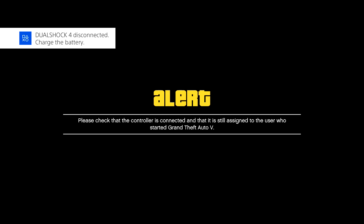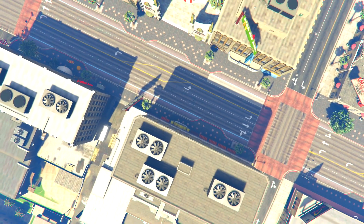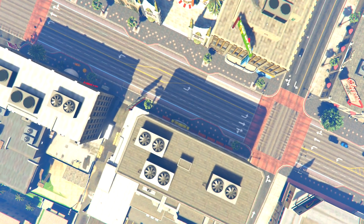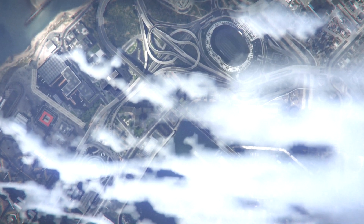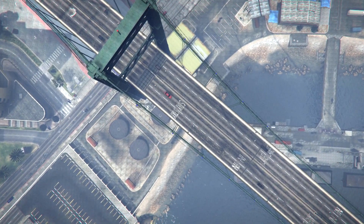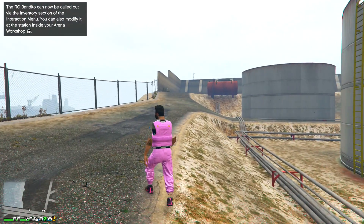Join, hit X, 'are you sure' — yes. Second alert message — tell your friend to leave. My controller died but I think I still got it, so I'm just going to accept that alert message. Please charge your controller — don't be like me. I still got it — you guys can see 'quitting session' and it will take some time to load into GTA Online. First part successfully completed — I did have a mini heart attack due to the controller, but I got it. Now you want to hold the touchpad and it should look just like this.